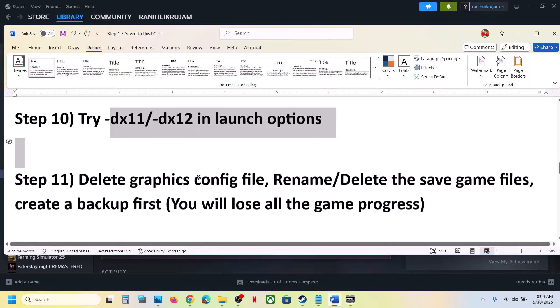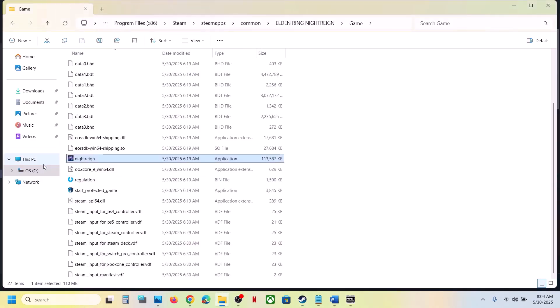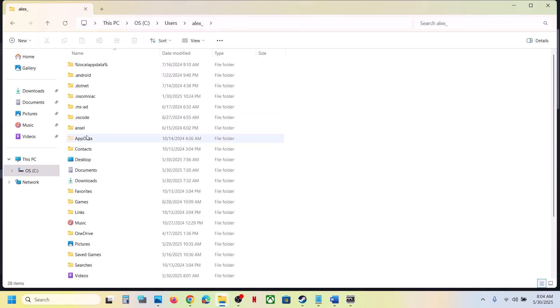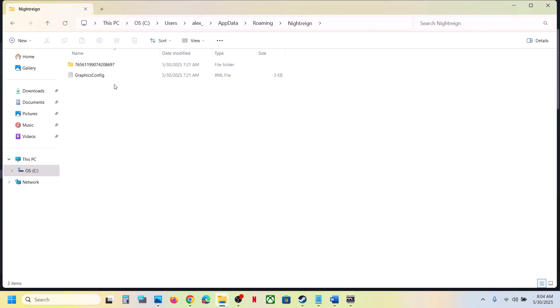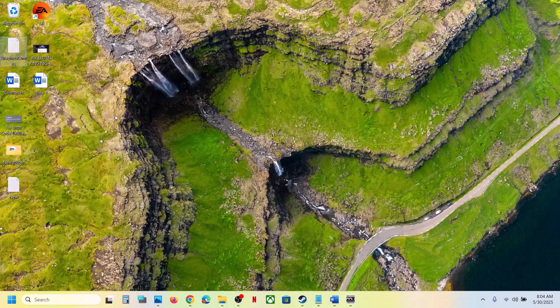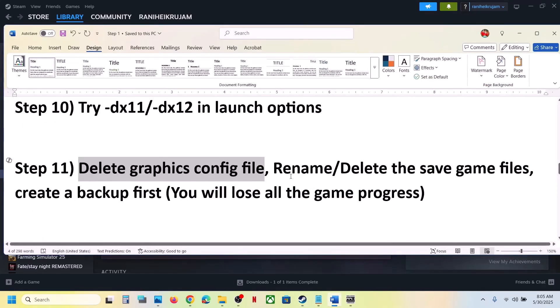The next step is to delete the graphics config file. Note that all saved settings will be lost. Open File Explorer, go to This PC, C drive, Users, your username, AppData (if hidden, click View > Show > Hidden Items), then Roaming. Open the game's folder — you will see a graphics config file. Create a backup first, then delete the file. Launch the game and check.